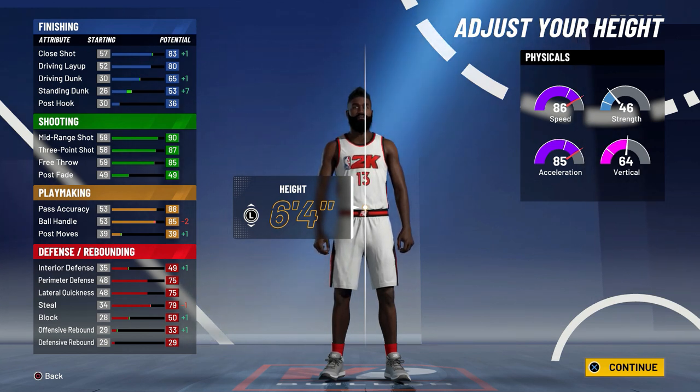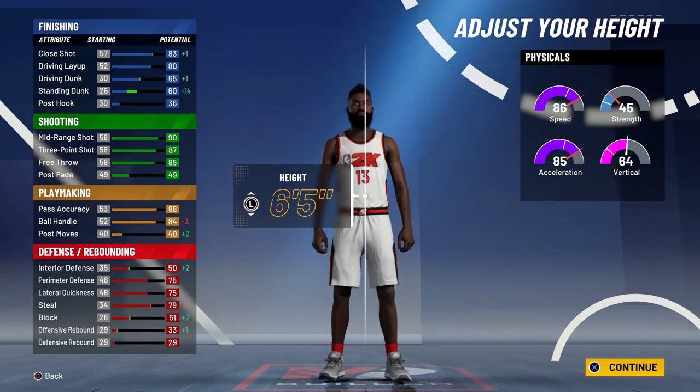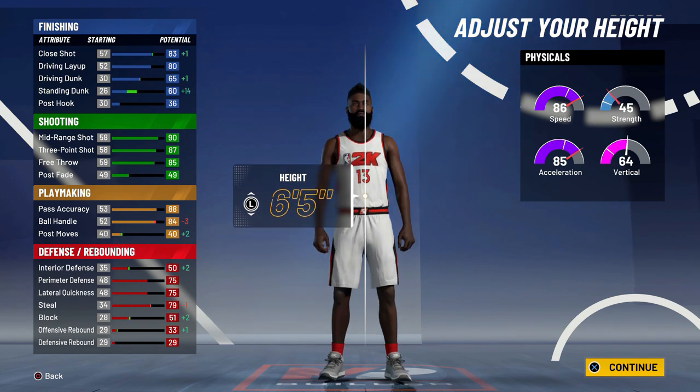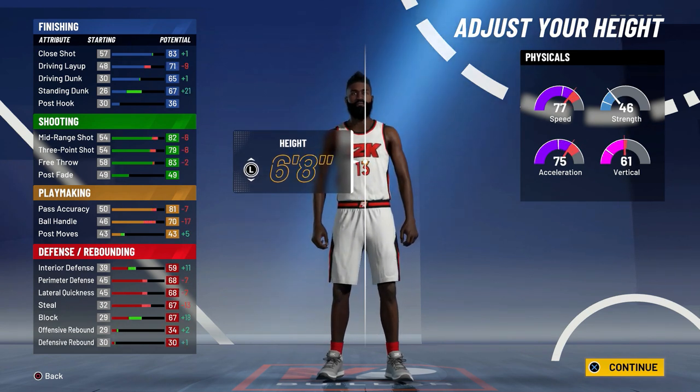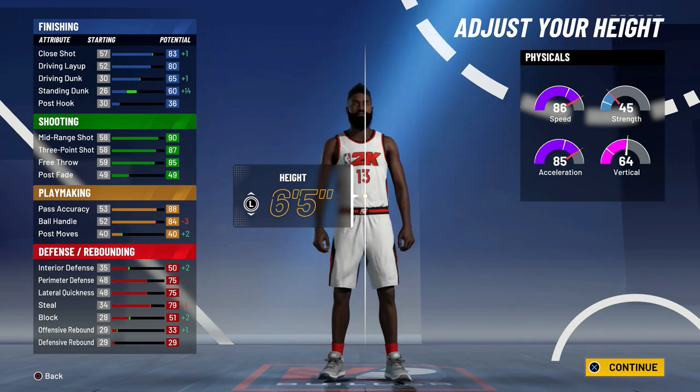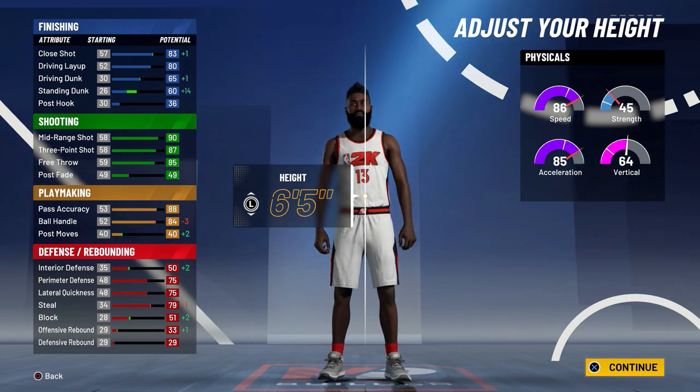You can only have a certain amount of three-pointer now, or you can either just be able to dunk - so it got nerfed. It's looking like it's either going to be pure playmaker or playmaking sharp pro point guards this year. I like how the game felt though - the movement system felt pretty good. I just hope I can turn that shot meter off somewhere; I'll probably have to go to 2KU to figure it out.